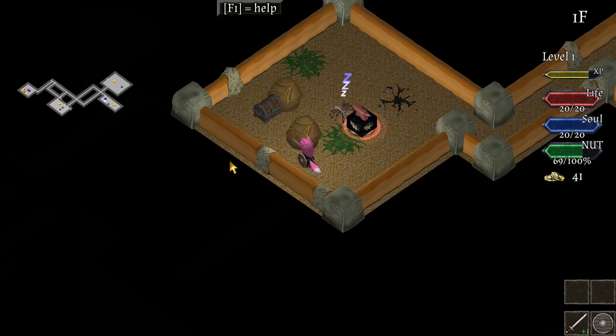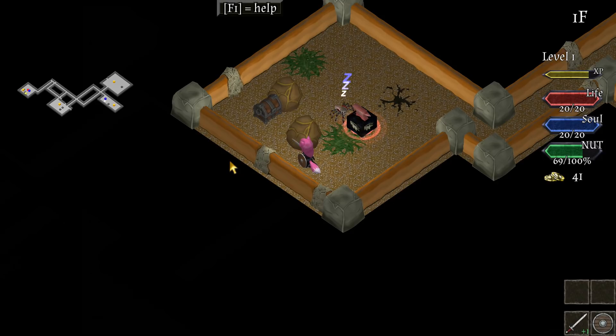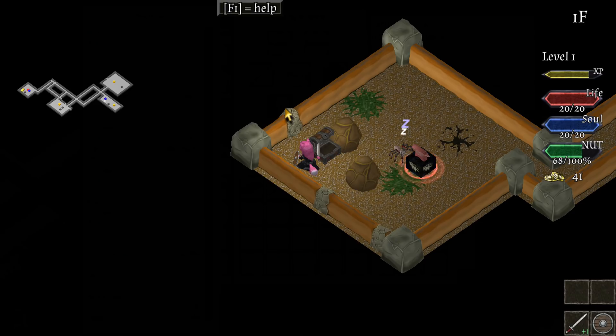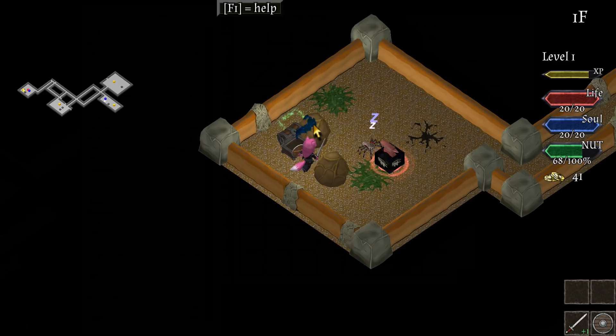We've got an anvil and a spider guarding it — let's check this out first. We got an old amulet and equipped it — oh my god, it's locked, it's cursed, so it probably has negative side effects and we can't identify it either. There are certain ways to get cursed items off but we won't worry about that right now. Since we hit the spider from behind and surprised him we actually did a special move, and we leveled up — we're now level two.